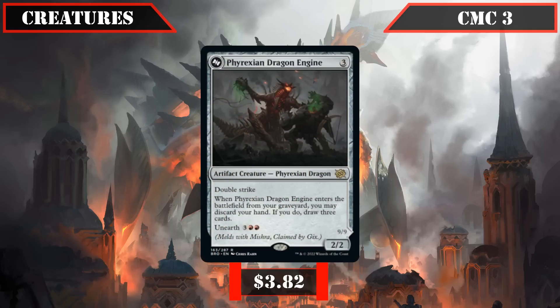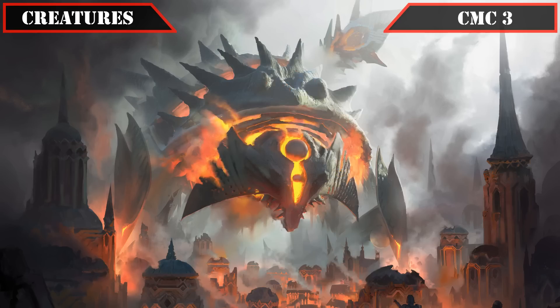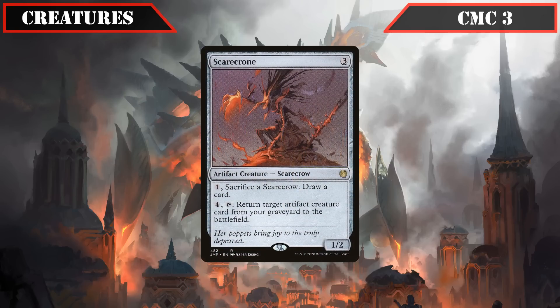Phyrexian Dragon Engine is a 2/2 with double strike and unearth for 3 and double red that, when it ETBs from our graveyard, gives us the option to discard our hand and draw 3 — a superb reanimation target to pitch cards into the bin while reloading our hand. Scarecron is a 2/1 that we can pay 1 and sac a Scarecrow to draw a card, or pay 4 and tap it to return target artifact creature from our graveyard back into play — repeatable reanimation that works very well alongside Mishra for creatures we'd rather keep around.